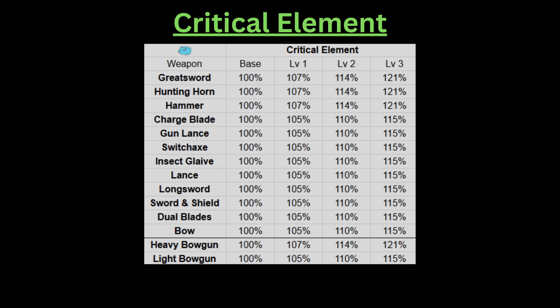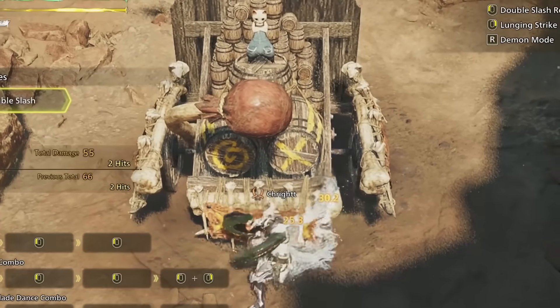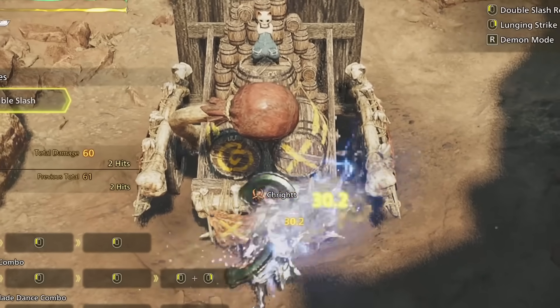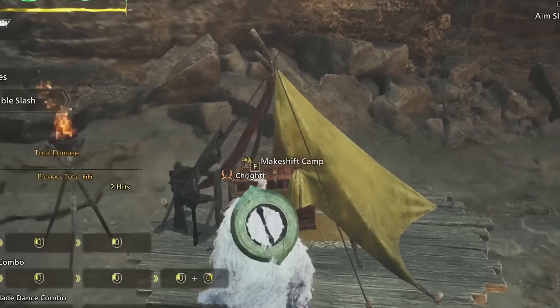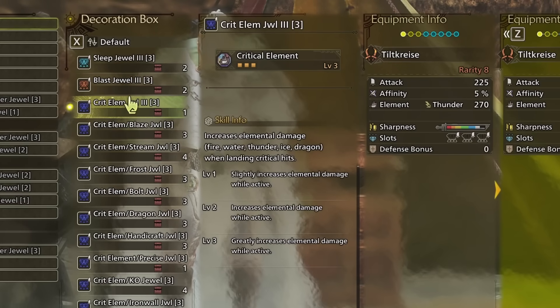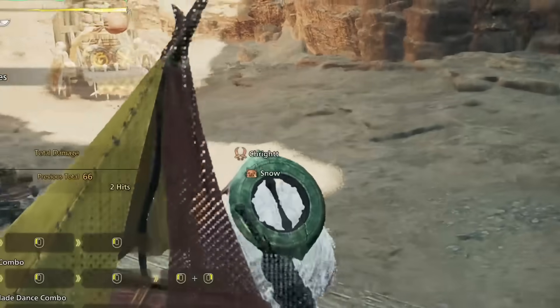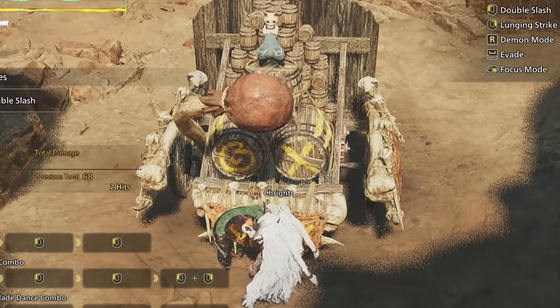As for the bowguns, I will cover them separately after covering critical element. Elemental attacks do not crit without critical element, as the base critical damage of the elemental portion is essentially the base 100%, the same as doing a non-critical attack. Critical element allows the elemental damage portion of your attack to crit by giving it critical damage. This number is quite small though, as the base critical damage of raw attacks is already 125%. Just like coalescence, critical element has different values for heavier weapon types, even though these weapon categories don't coincide with burst or coalescence. Critical element really doesn't give a lot of damage — even the higher scaling weapons only reach 121% at level 3.